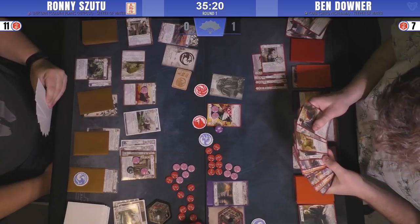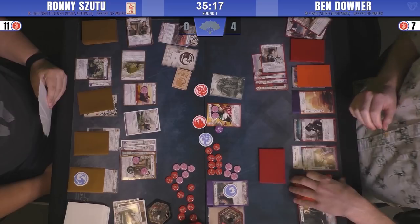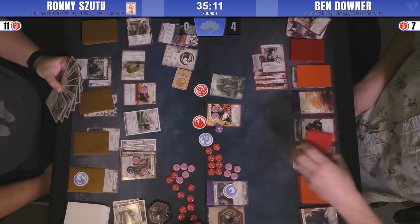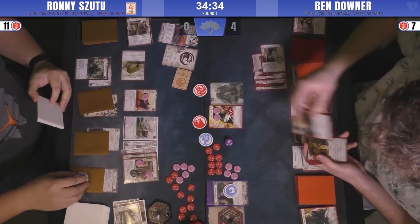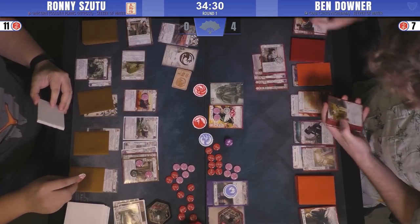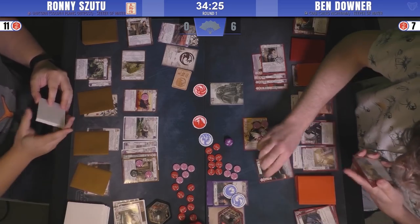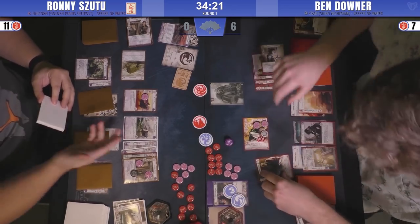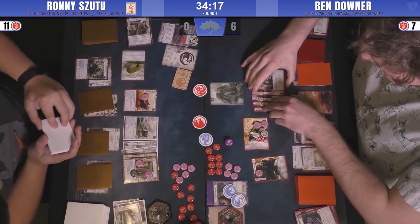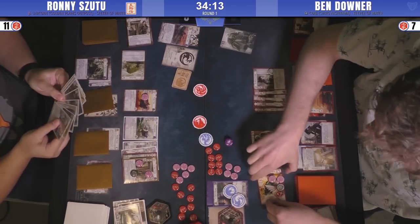We've got a political attack of four. Ronnie corking to honor Satoshi there, bringing him to six. It looks like it was undefended — and very good Water Ring use here for Ben. He's going to ready the Borderlands Defender and straighten the Keeper Initiate. Ronnie asking Ben if he would like to bow the Wayfinder on his side.